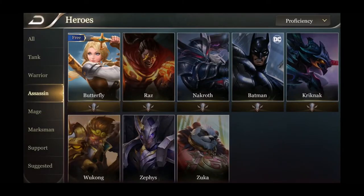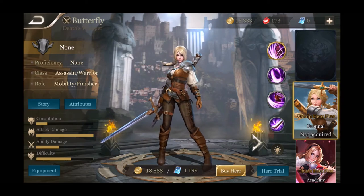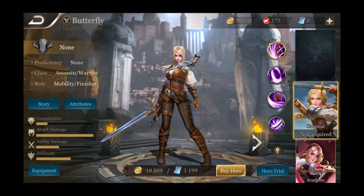Hey guys, it's Ite and Son here from Sumbros, and today we are going through another breakdown of the heroes. We're going to be talking about assassins. I hope you guys saw the tank and marksman breakdowns that we did. Now we're going to do assassins and we're going to start with Butterfly, who's the one I have the most experience with, and I'm a really big fan of hers.